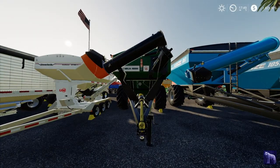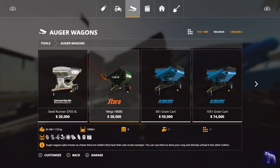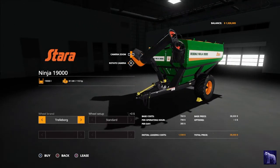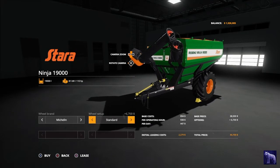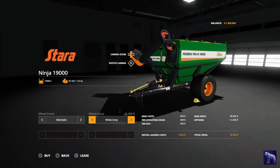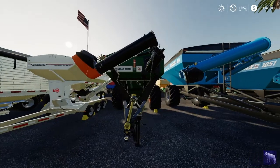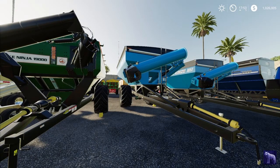Now the Stara Reboque Ninja 19000 — probably my favorite of the five auger wagons. It's $38,000 base price, requires 81 kW and 110 horsepower, and holds 19,000 liters as stated in the name. It can hold any type of grain, seed, and solid fertilizer. Michelin standard wheels add $670 and wides add $2,450. Maximum price: $44,700.